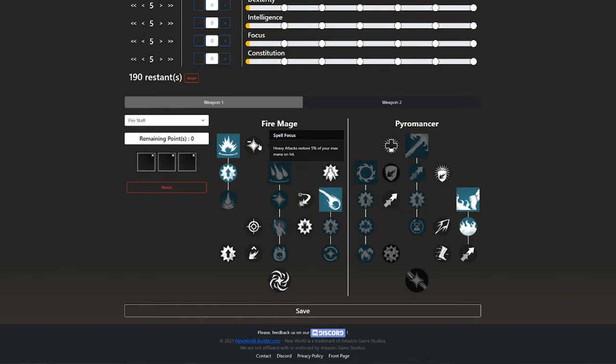Then we go with Spell Focus, where heavy attacks restore 5% of your max mana on hit, which will pair up with a talent later on. Then we go to Clear Mind. While above 50% mana, you gain 10% power, which increases your damage. You can be above 50% mana a lot of the time because of other talents in the tree, and to gain 10% more damage on this one, it's a really good talent. Solid take.